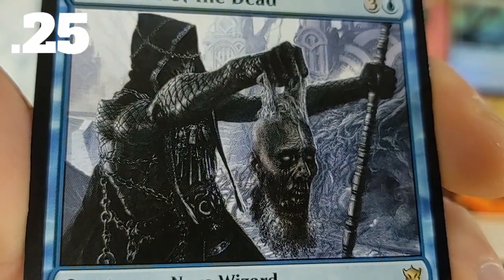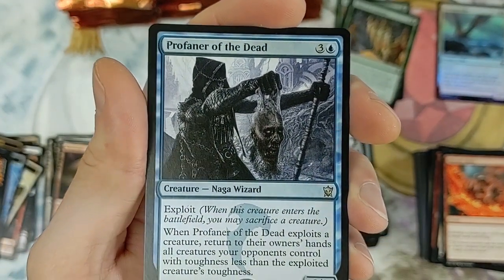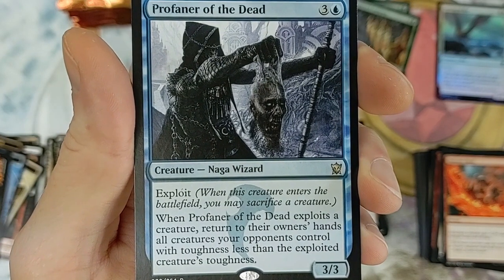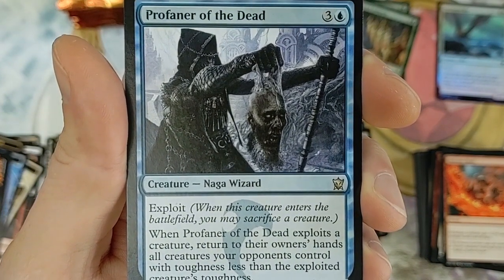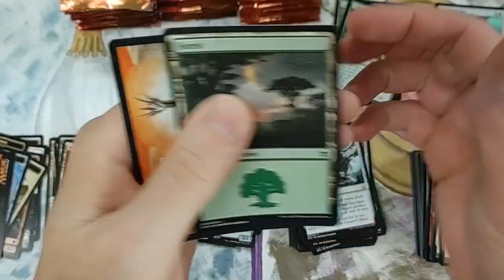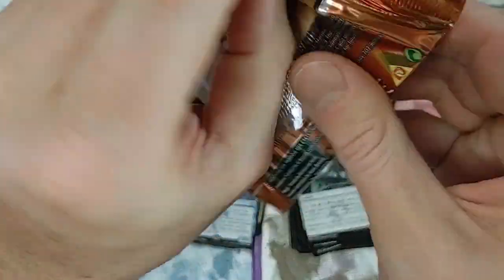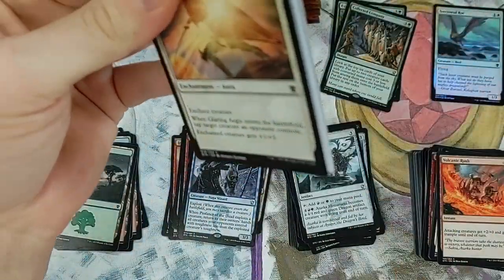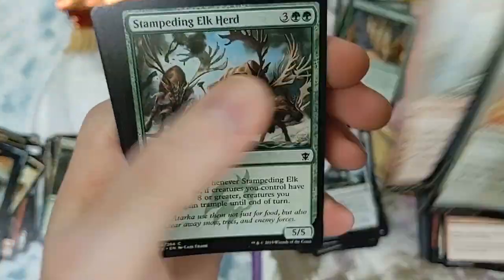Profaner of the Dead has the exploit mechanic. When this creature enters the battlefield you may sacrifice a creature. When Profaner of the Dead exploits a creature, return to their owner's hand all creatures your opponents control with toughness less than the exploited creature's toughness. That can close out some games - I just love that creepy, grim, sickening artwork.